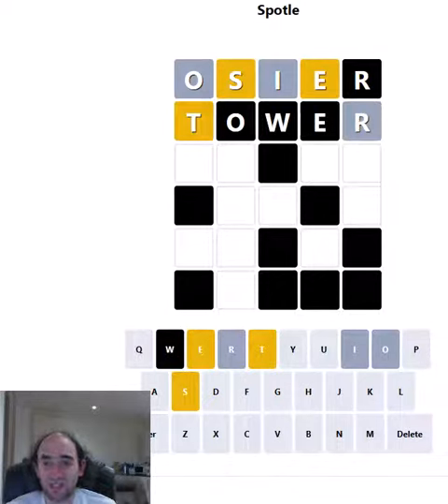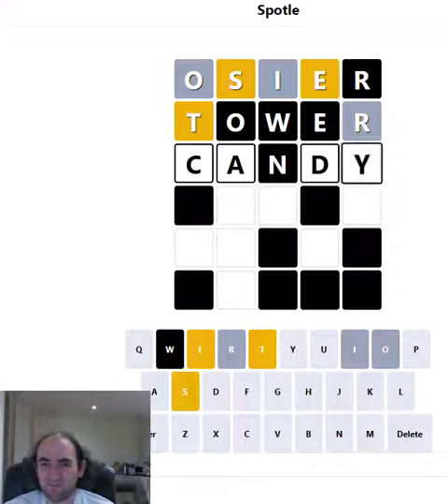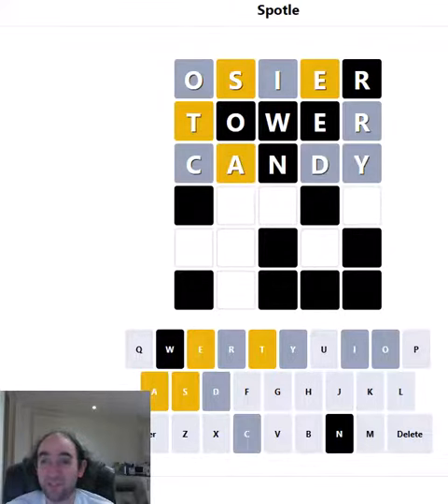So we've got the T — we've got quite a lot of common letters today: S, E, and T. I'm not sure if that's going to make it easier or harder. Let's try candy — we'll find out about one of the remaining vowels as well as a couple more consonants. We've got an A as well. So there are so many words that have got S, E, A, and T in. This might be pretty tricky.